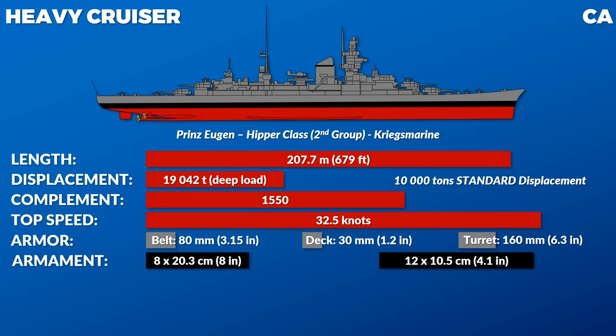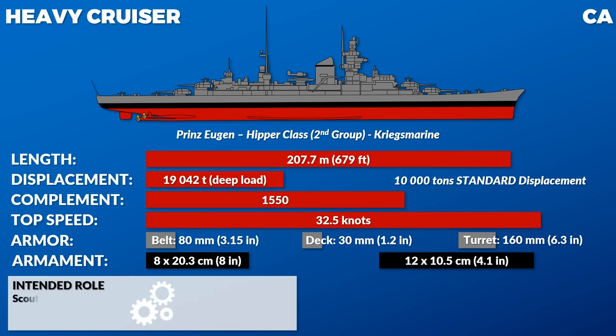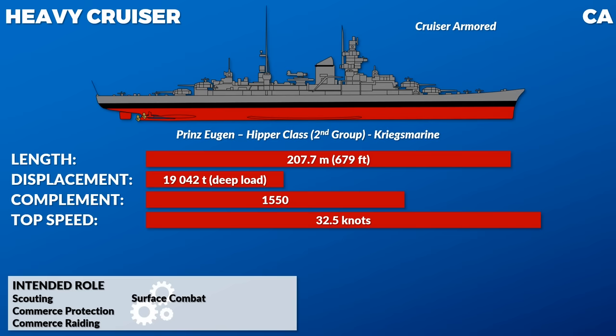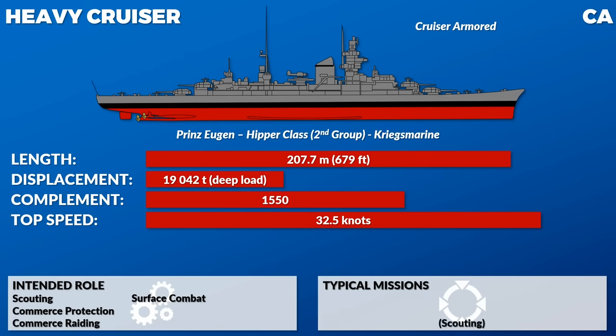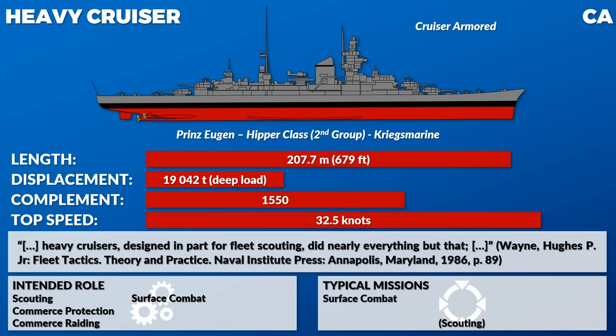In general, around 112 cruisers — both light and heavy — were lost during the war. The intended role of heavy cruisers was to act as scouts for the fleet, defend sea routes, conduct commerce raiding, and take part in major fleet action. Yet for the most part, the cruiser did not act as scout, since that role was taken over by carriers. There were a few exceptions, like the purpose-built scout cruisers of the Imperial Japanese Navy. Similarly, commerce raiding was for the most part conducted by submarines. As one historian notes, heavy cruisers designed in part for fleet scouting did nearly everything but that — like surface combat, commerce protection, shore bombardment, convoy duty, and carrier escort.